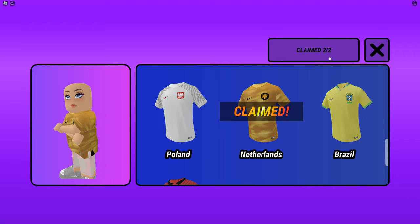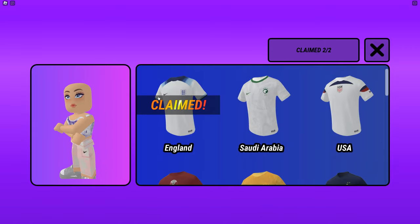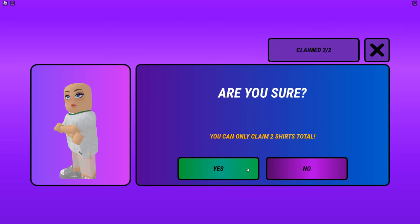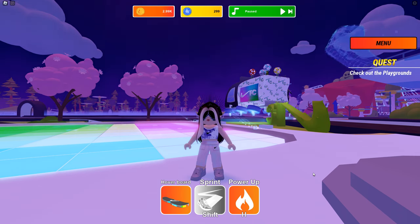As an example, I'm going to show you what happens if I try to choose another shirt like Saudi Arabia and press claim. You can hear a sound — on video you can't see the sound, but when you press it there's a ding — and after that you can't buy any more t-shirts.